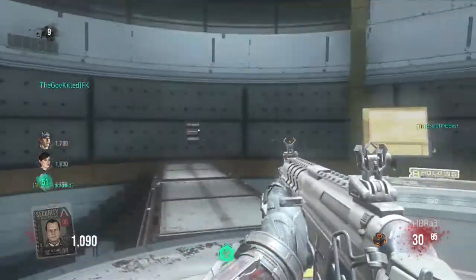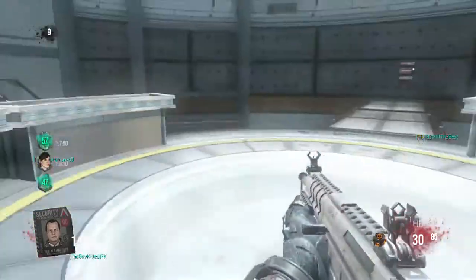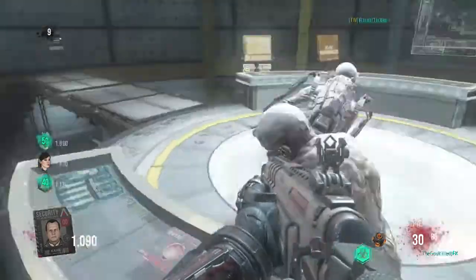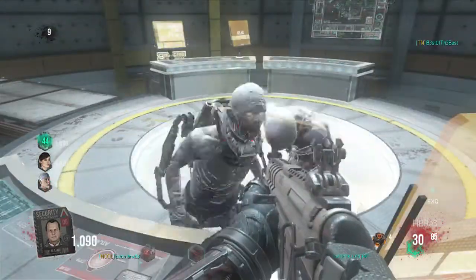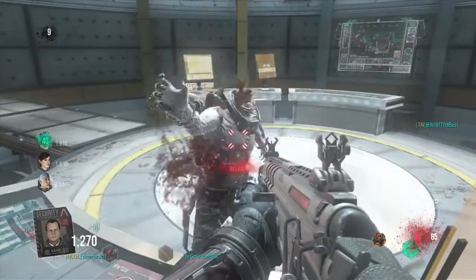For the third spot, all you have to do is come here on this counter and go as far back to the edge as possible. The zombies will pile up in front of you and you can do the same thing — great way to stack up points and earn kills.